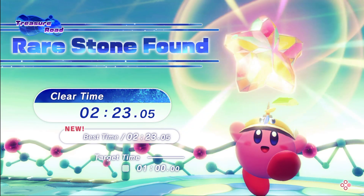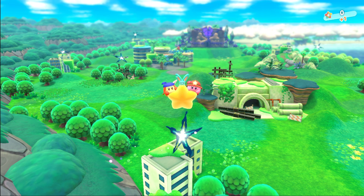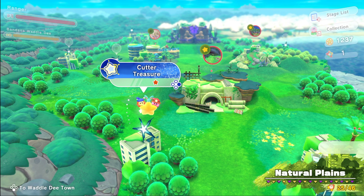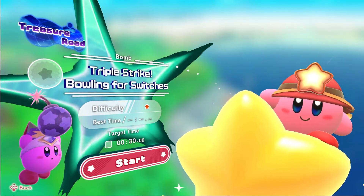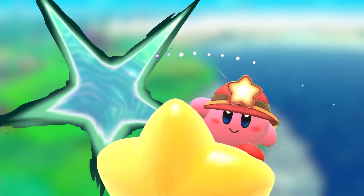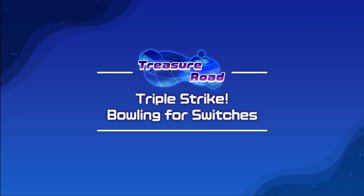Let's go! Alright guys, so that was that one. Now we go to the next one Elijah — the bomb one. So that one's completed, good job. It gives it a star once you completed it. This was one star, target time 30 seconds — it's going to give you more than 30 seconds. You turn into bomb Kirby. I like the bomb. Triple strike, bowling for strikes.